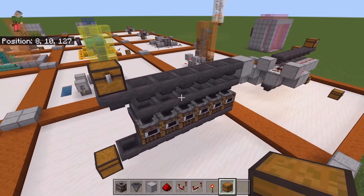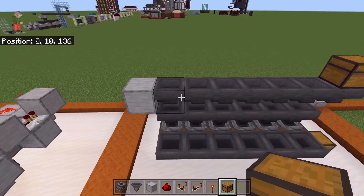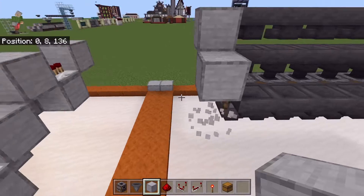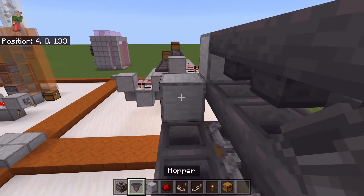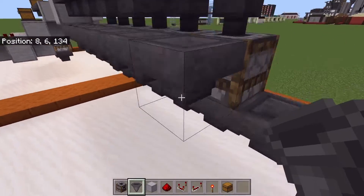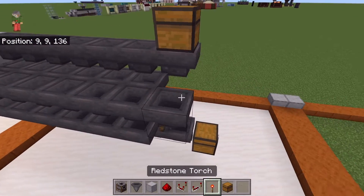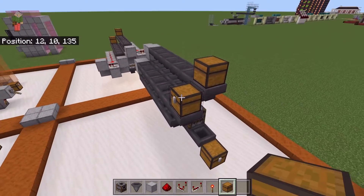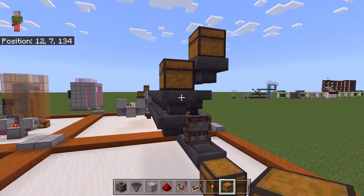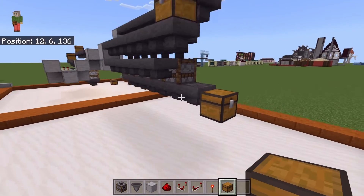We're building this so we can get to the main redstone component — the actual smelter itself. On the back, you want to do the same: place a couple of temporary blocks and feed your hoppers in the direction they need to be fed. Place your chest for your fuel. So the very top is for items to smelt, the middle is for your fuel, and the bottom is where the smelted output goes.